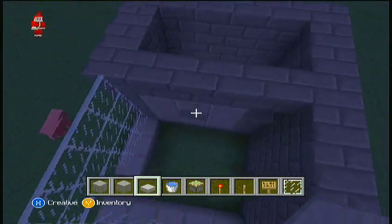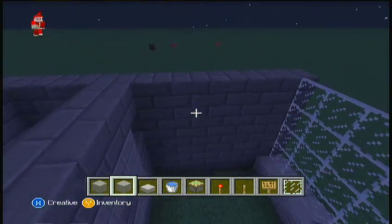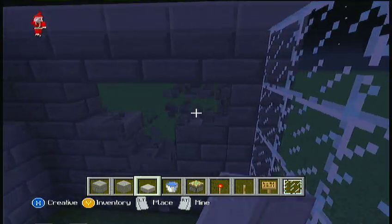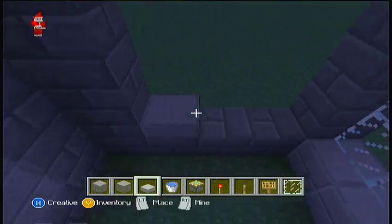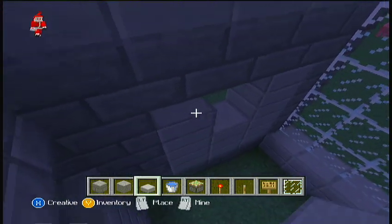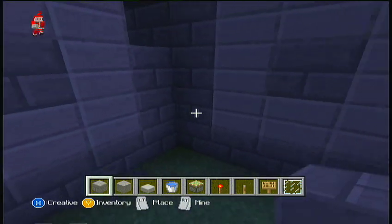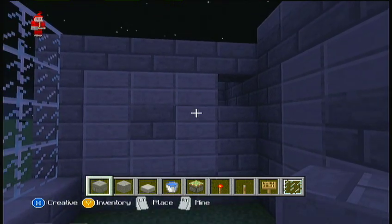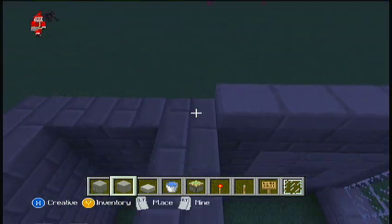All we have to do now is basically done. You want to do the roofing here as well so it looks normal. It's basically like a spiral square — that's what it should look like.